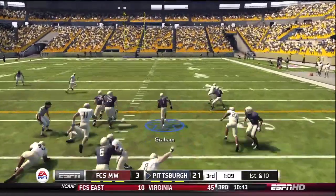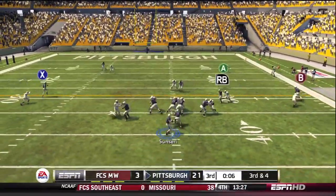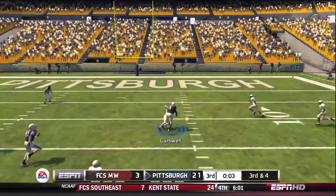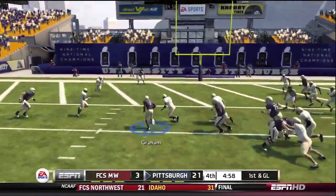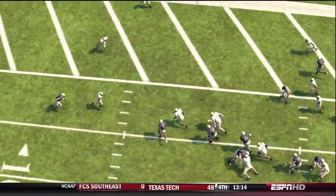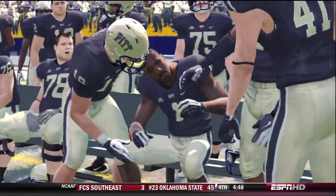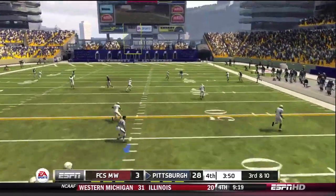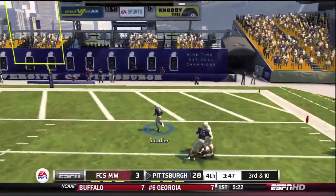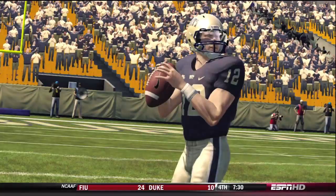Ray Graham show again — he almost got out in space, third and four. Sanceri throws over the middle to Carswell — watch him spin, not going down easily. First and goal — Pittsburgh, the Panthers punch it in. Ray Graham will not be denied, turning those legs, punishing people into the end zone. For a small guy he can pack a punch. 28-3. Going deep — Sadler is going to make that catch for the touchdown. They show off the long ball — Sanceri gets it downfield, a little wobbler but Sadler is wide open in the end zone. Another Pitt Panther touchdown.